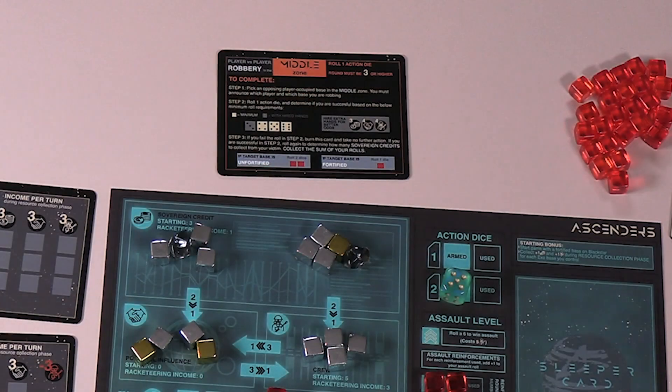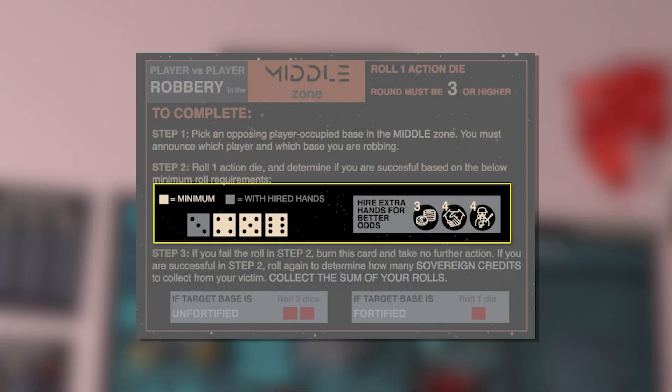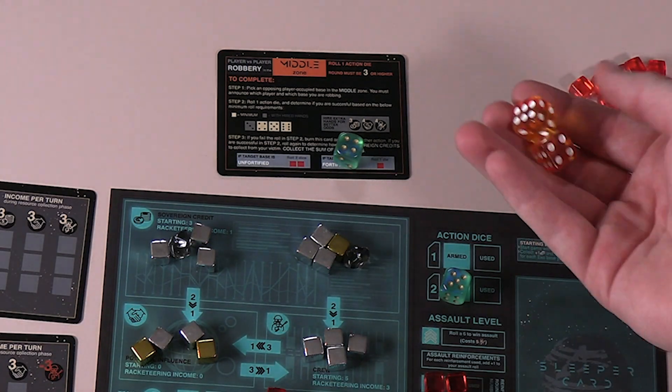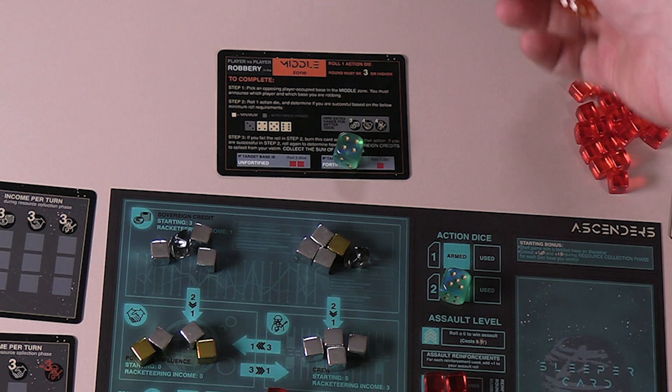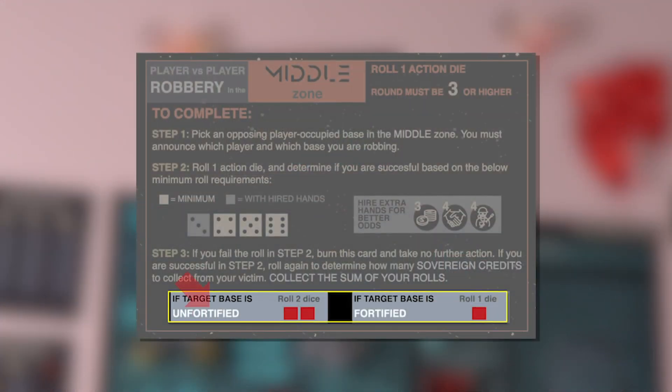As with a regular mission, when you attempt a robbery mission you'll first roll an action die to see if you're successful, based on the specified roll requirements, which can also be improved by hiring extra hands. If your mission roll is successful, you'll roll a specified number of consequence dice to see how many credits you steal from your opponent. The number of dice you roll is affected by whether or not the target's base is fortified — this is another reason to fortify bases.